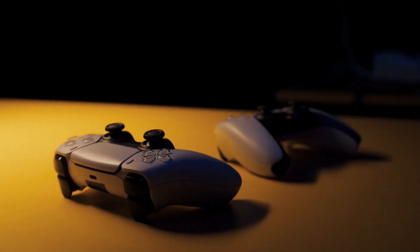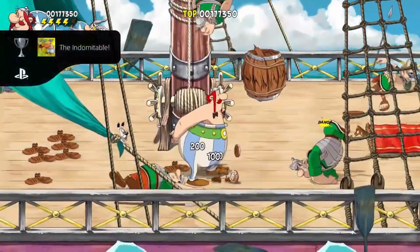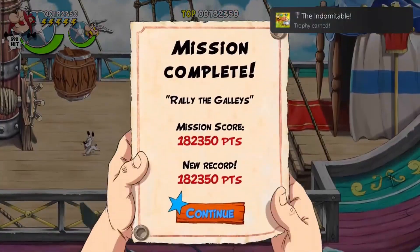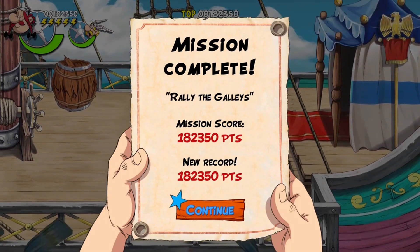Alright then, time for level specific trophies. The Indomitable — complete mission 6-1 without getting hit even once on medium or higher. Complete the level without taking a single hit obviously, and I would recommend doing this on medium as enemies will go down faster.